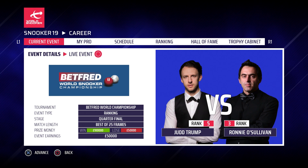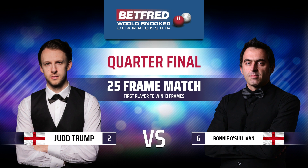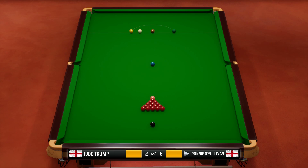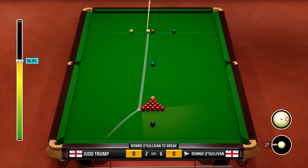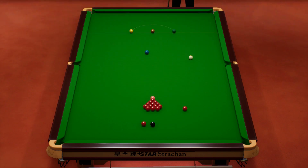Hello and welcome once again to some more Snooker 19, part 80 of Season 3 of our Ronnie O'Sullivan career mode. Today we continue the quarterfinal match against Judd Trump. It's the start of the second session so we will be doing 4 frames today. It's 6 frames to 2 at the moment — in theory we could win this match with a session to spare. We need to win this 3-1 or 4-0. It was a really good start to this match; we've already got 3 centuries in this match so far.